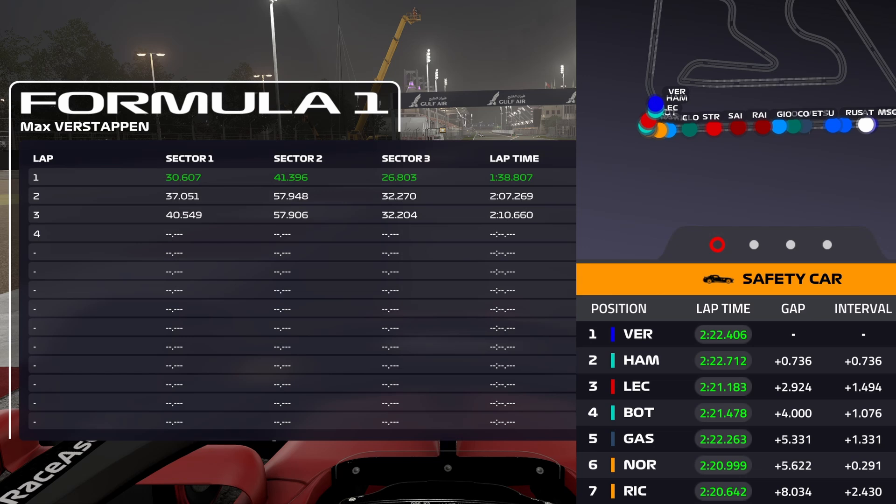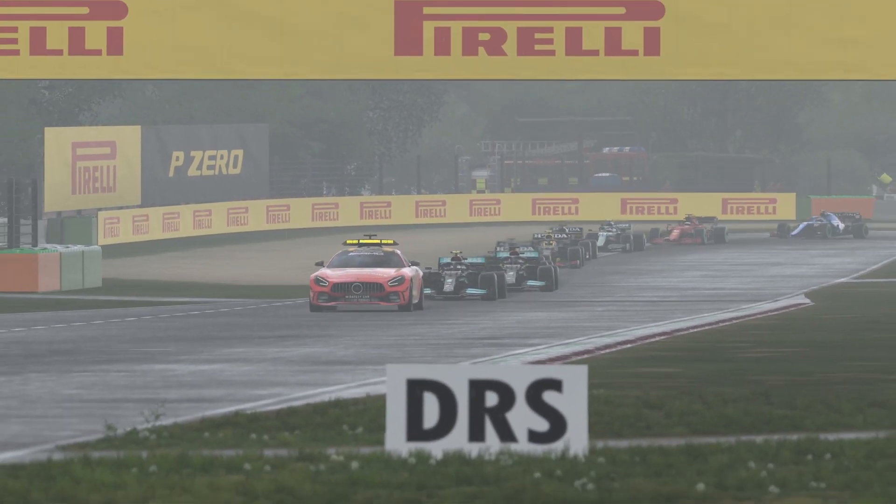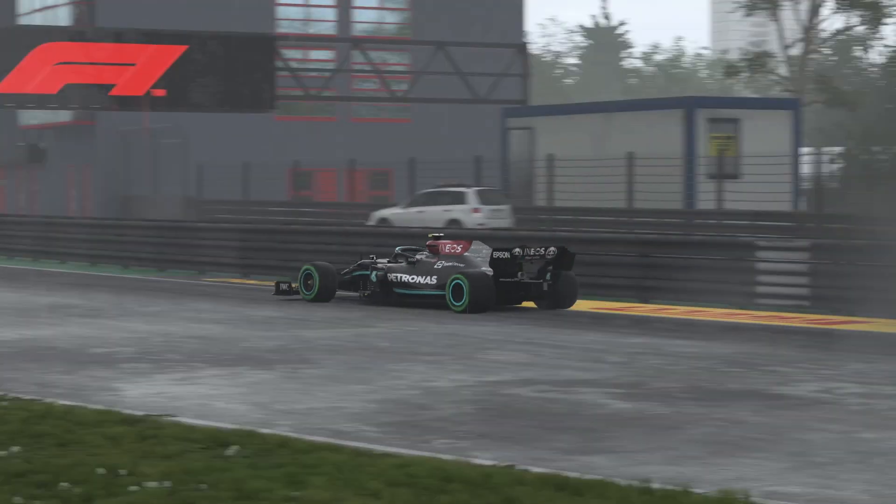It could be that where Mazepin's car was recovered, the safety car was driving a bit slower than in the game. But that wouldn't make up a difference of 15 seconds. That's Bahrain, so now let's head over to Imola where we compare the lap times of the safety car in the wets.